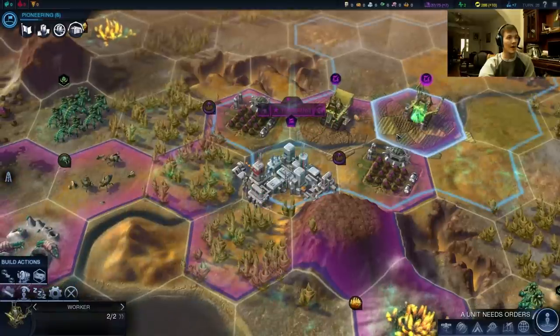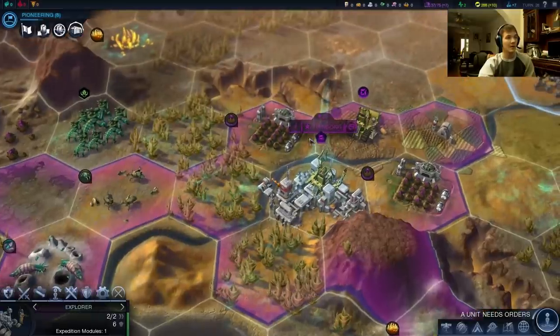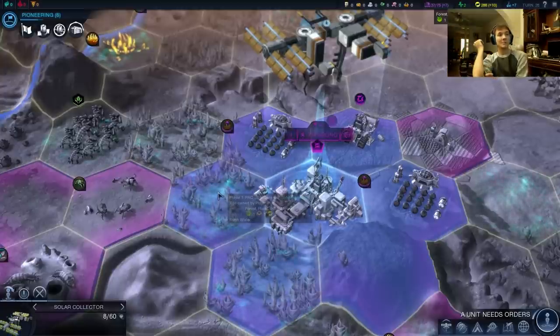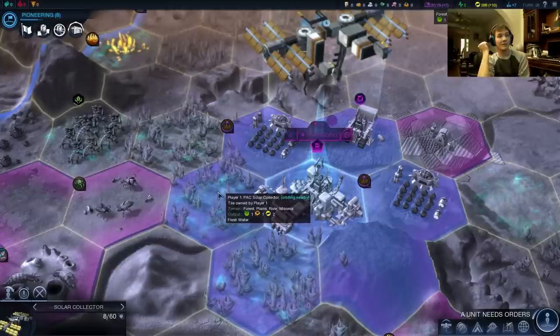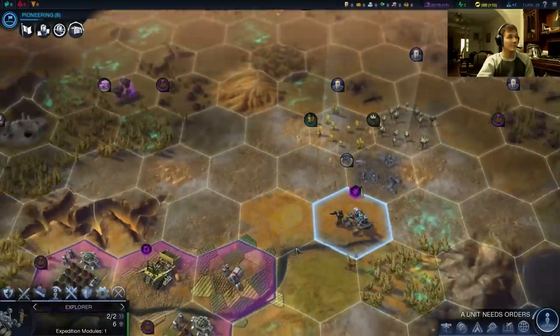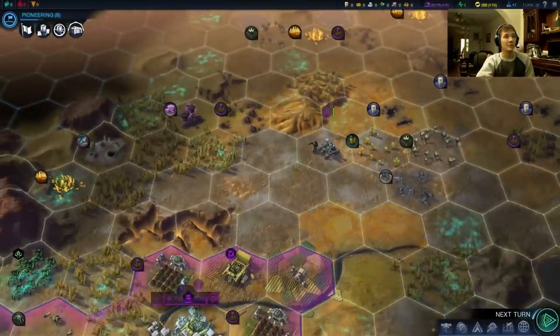The goal now is to get two generators here and here. Under the solar collector, they're going to have just a lot of energy pouring out of those spots. As plain river tiles with generators, there's going to be a yield of one food, one production, and four energy. That is a massive yield, and hopefully we'll be able to get our energy up from what it is right now, which is 10 per turn.